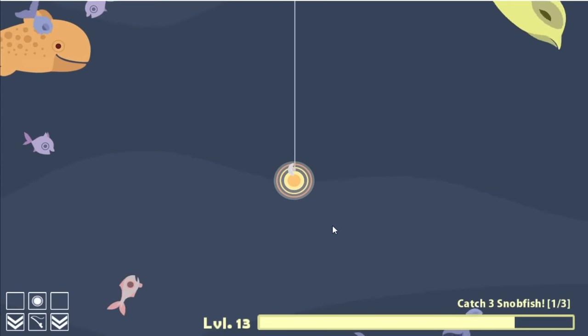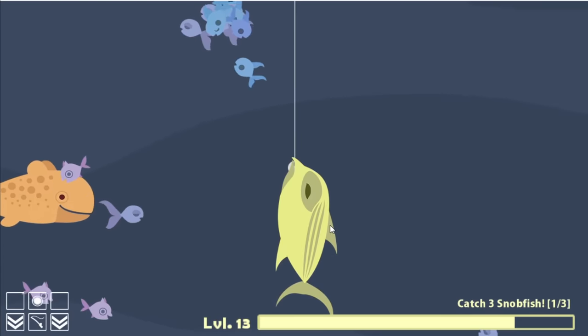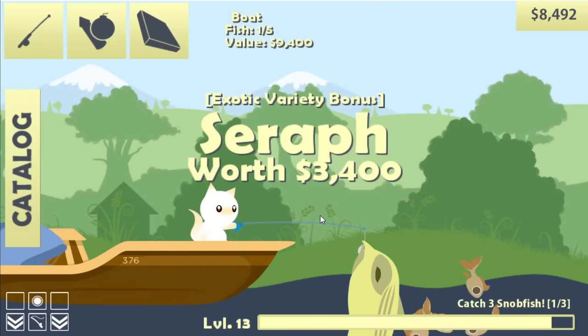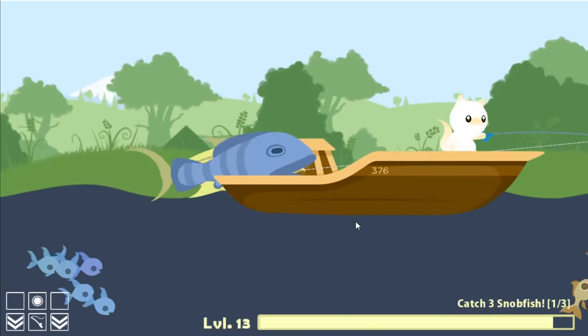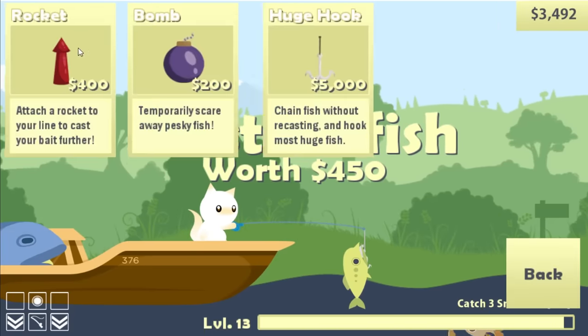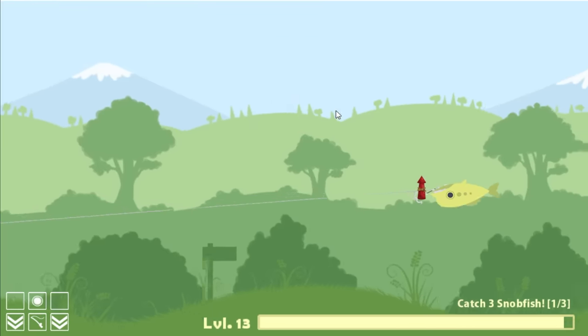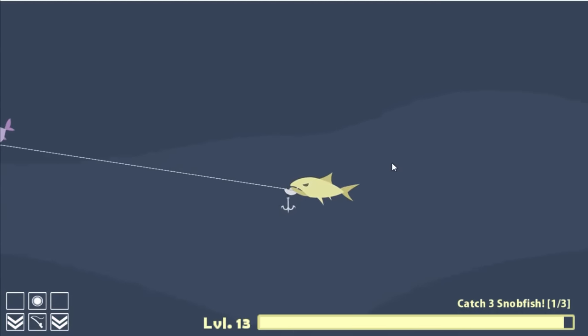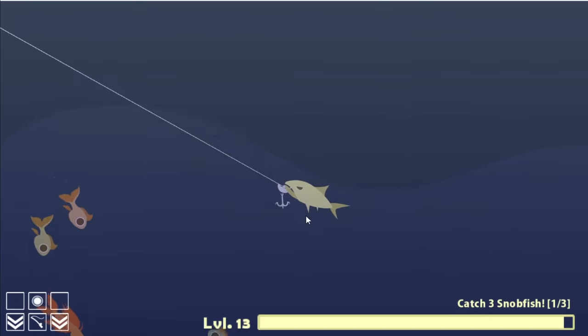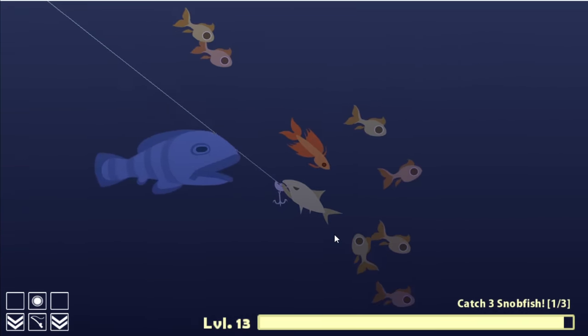Get in the boat. I do still need to catch more snob fish, but I want this guy — he's definitely one of the more valuable fish, especially considering I don't need a giant hook to catch him: $3,400. Well, time to be stupid — I'm going to do exactly that again. Huge hook plus rocket equals big fish. That was a pretty decent cast. Why are you biting my hook? Maybe I get a shark this way — that's live bait and a huge hook, that actually might work out.